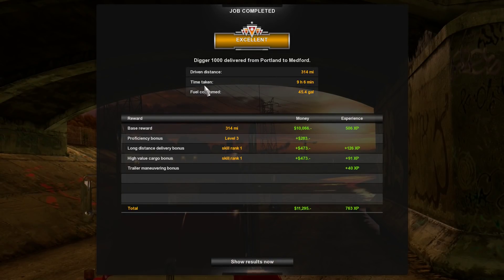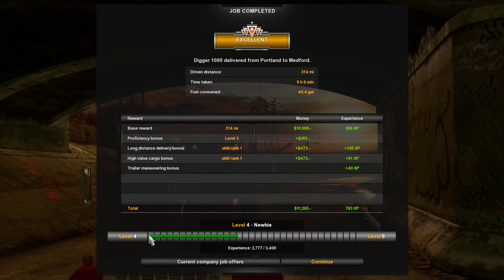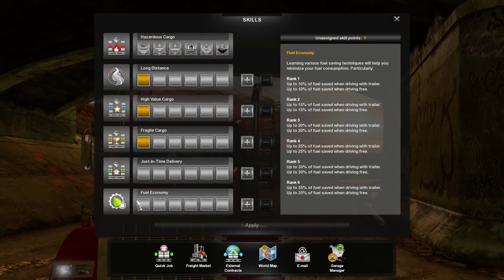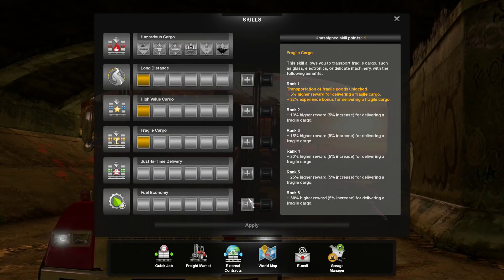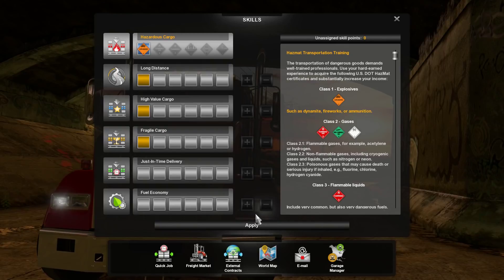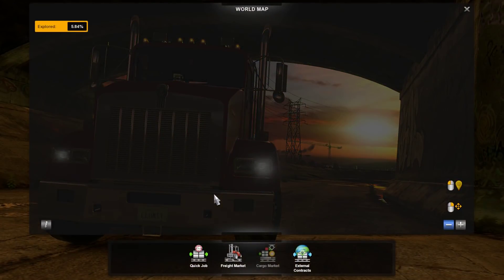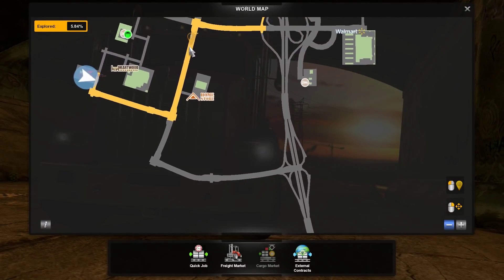Portland to Medford, Digger 1000 — that's our first delivery! Now at level 4, earned 11K — not too shabby. I won't take the just-in-time delivery bonus. Should we unlock hazardous cargo skills? Explosives, dynamite, fireworks, ammunition — okay, that's fine.